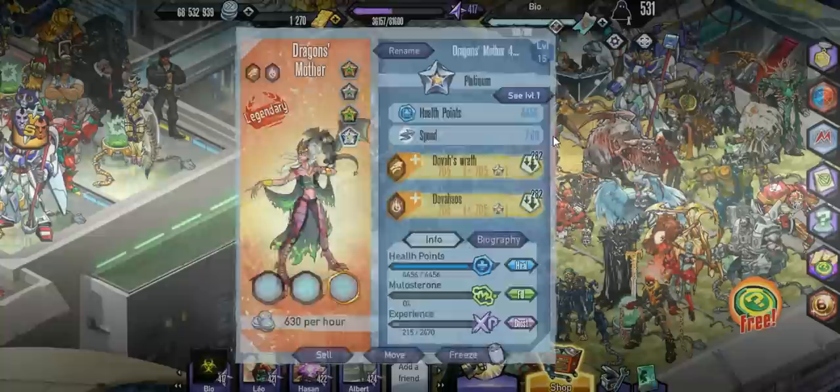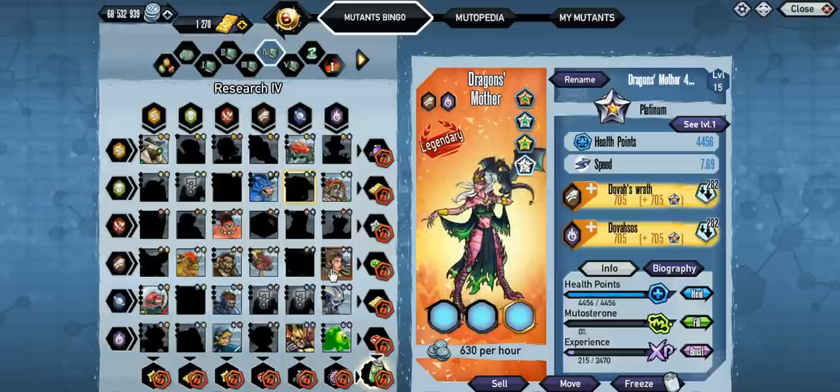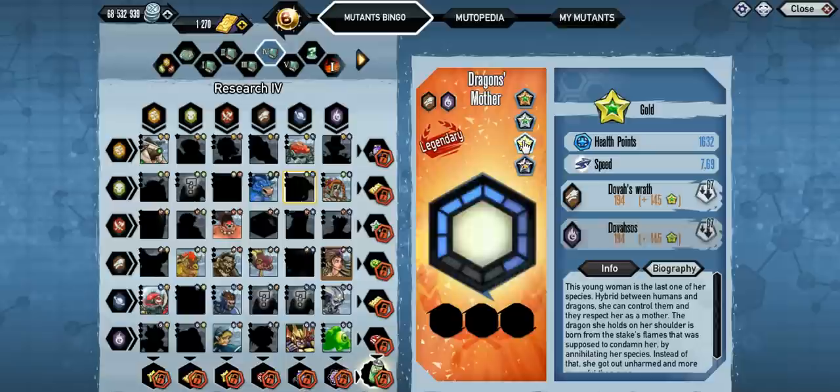Plus if you're going to be collecting all the Platinums, you're probably going to get this one. You do need it for Bingo, but you should have already had it depending on which one you got. It was in the shop a while back for like 5 bucks or something like that.